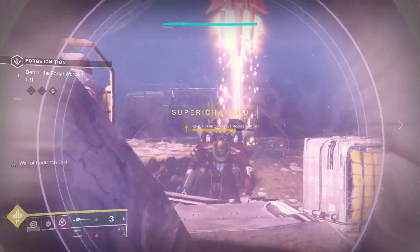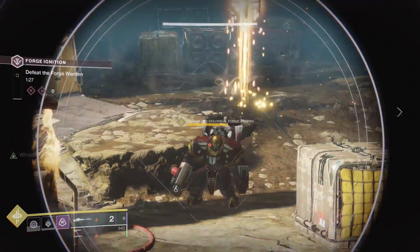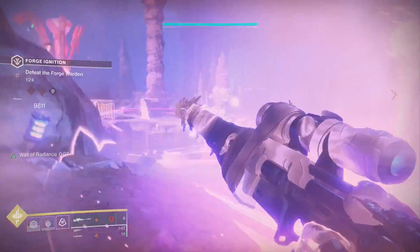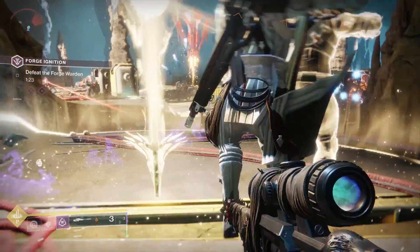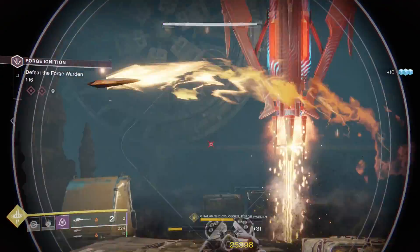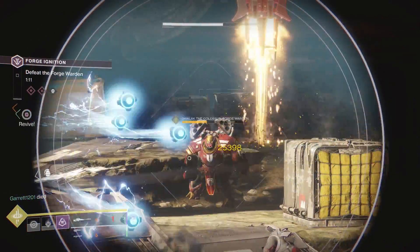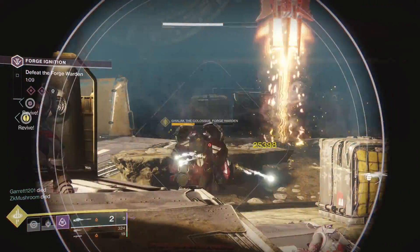Now the boss itself is a bit challenging — he's definitely a bullet sponge. What you want to do as soon as he spawns is take out the shields orbiting around him. They're going to be these robotic things that are floating; simply shoot them with a pulse rifle, make sure not to waste your super on that, and then once he's out of his shield, put a Well of Radiance in the back of the map where me and my teammates are standing right now.